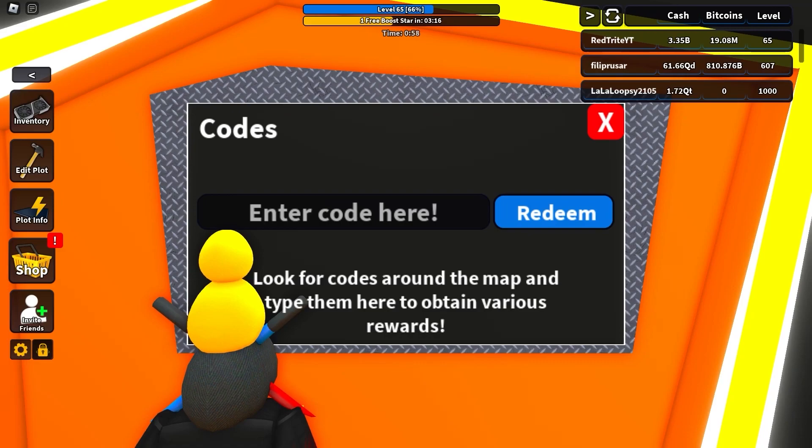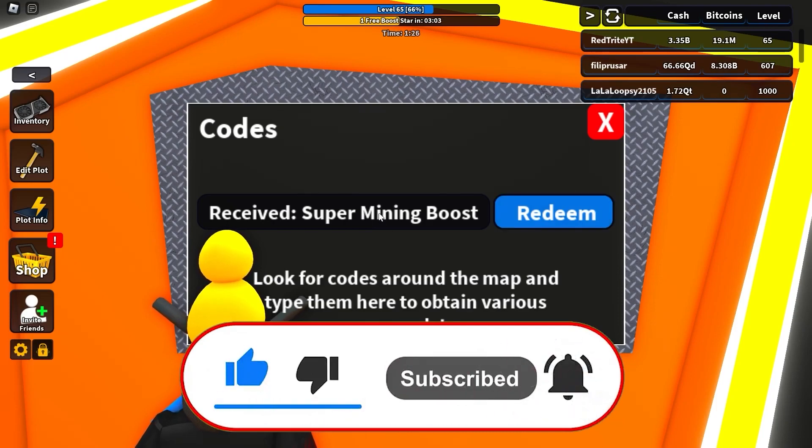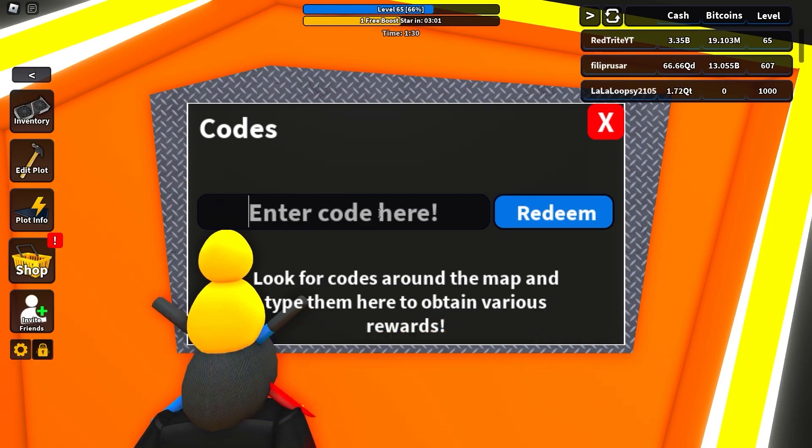Starting with our first code, one of the latest ones, called 'More Energy,' which gives a bunch of rewards including a super mining boost. Make sure you subscribe. The next code is also here — these are all the secret codes you can find around the map, and it's extremely hard to find them.